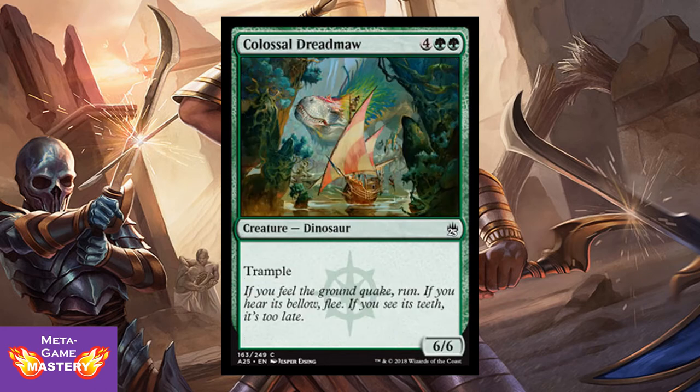And Colossal Dreadmaw — 6 CMC, 4 colorless green-green, for a 6/6 dinosaur with trample. And I guess they're just going to put this in every set now. It was in Ixalan, reprinted in Rivals of Ixalan, and now in Masters 25. Not that it's a bad card, but apparently this is in every set — that's just the new rule of Magic card design.